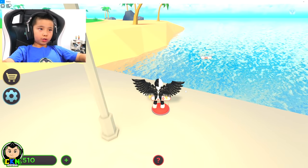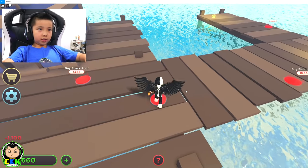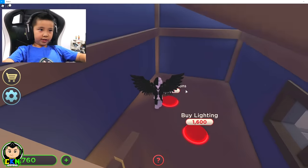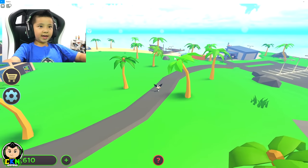Buy a wooden dock. Cool dock. Buy shack walls. Another wooden dock. The shack roof. Decorations, decorations, decorations in life. There we go. Look at that baby.